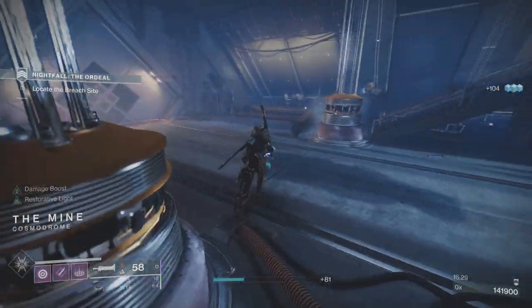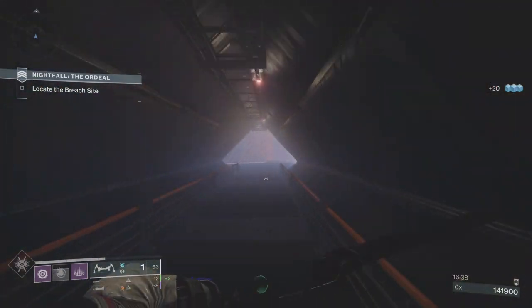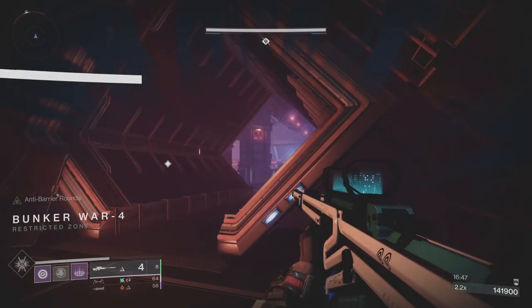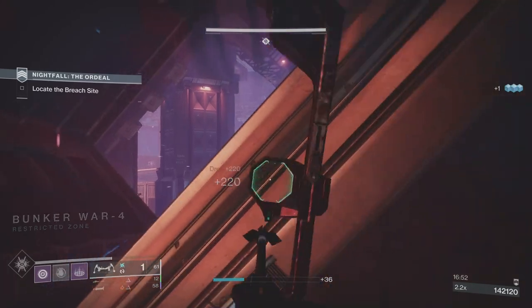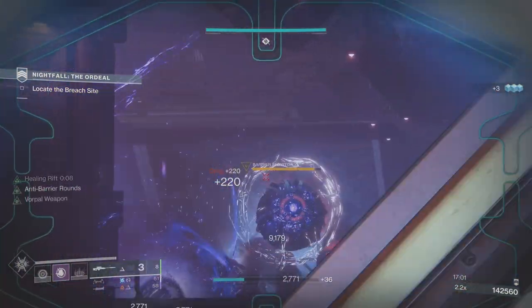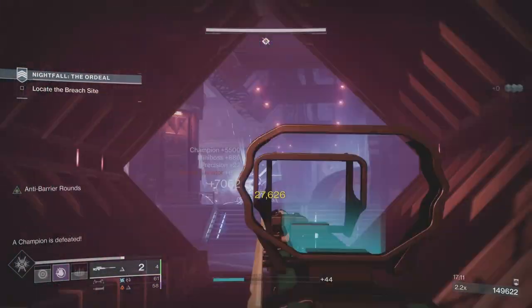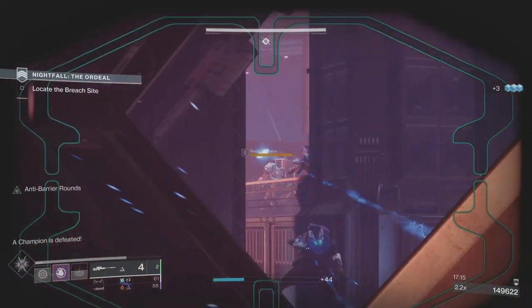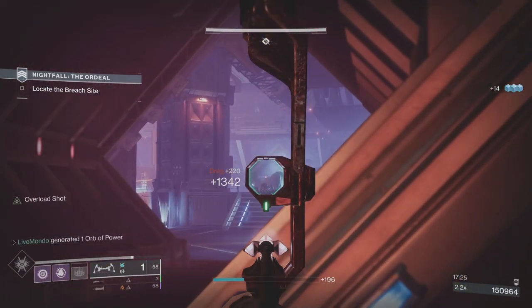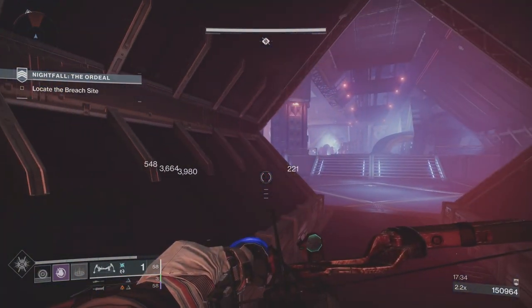I'm making sure there are no more ads before I push this last overload — piece of cake. Now scoop up any ammunition lying around. When you come in here it's step by step: throw a grenade in the center, to your right there's going to be a load of ads — normal red bars, one yellow bar vandal, some marauders, exploders, and sniper shanks. Take all of those before you start working on the champion. It is beneficial to take this barrier first — not easy, but beneficial, because the minute the barrier goes down all the ads are available to be killed.